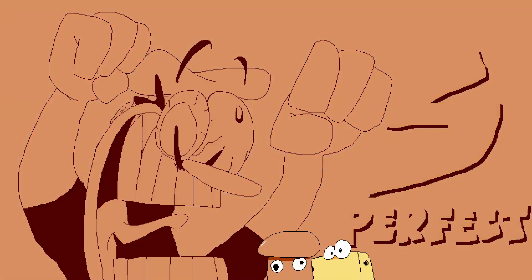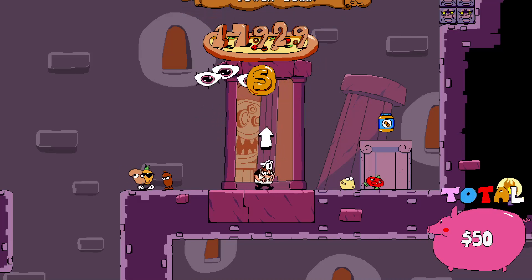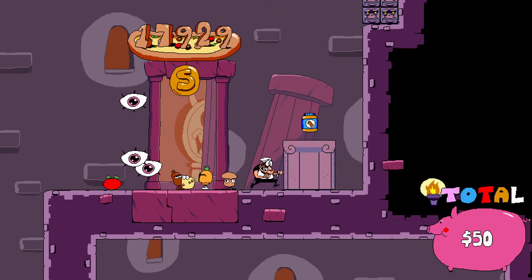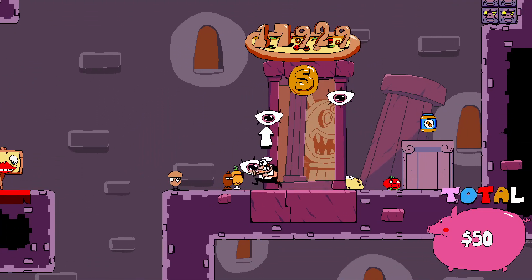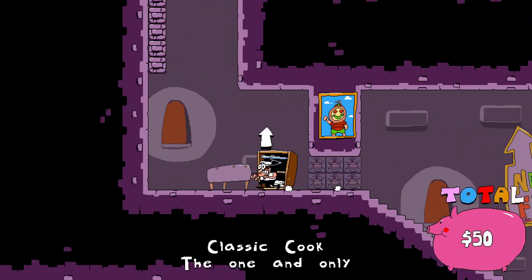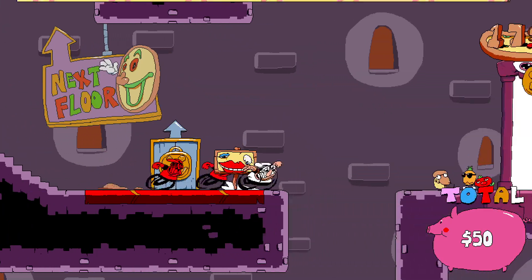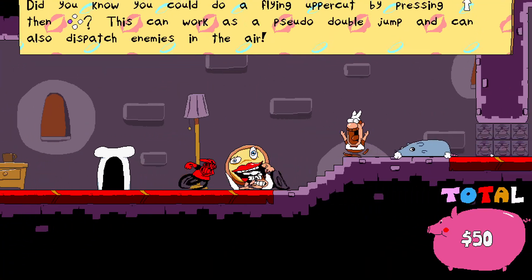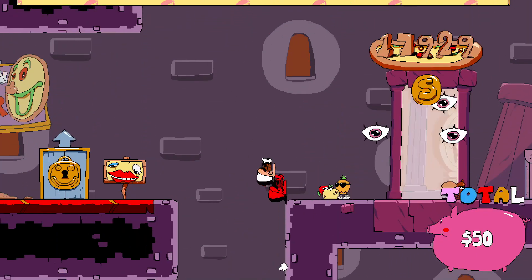17,929 was enough for an S. I don't know what the threshold is, but whatever it was, I got it. So at some point I definitely want to do that. If I naturally get an S like this on my first run through a zone, then that's my S. But for levels where I haven't done that, I'll come back after the boss and get the S at that time.